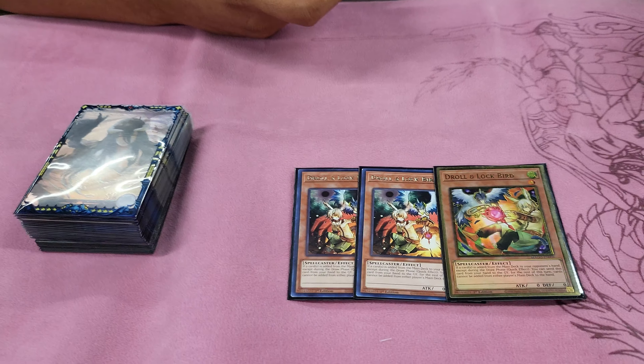For hand traps: three Ash Blossom — staples. Three Droll because everyone's searching in the format right now, so this needs to be a three-of. Two Fiend Kaijus are mained because if you go second and some boards like Pearly cannot be targeted or interacted with normally, this is the out to it. It's also a fiend, so it synergizes well with the extra deck monsters — if they're destroyed, you can add the Kaiju back from the graveyard to your hand and give it to your opponent next turn.